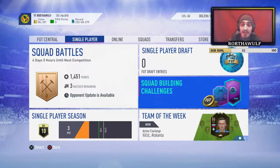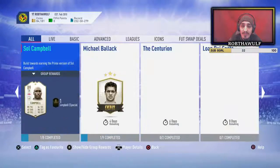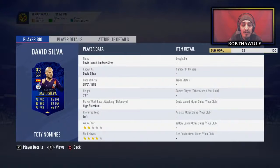I thought it was only gonna be players and packs, but then I saw a post saying this is out - look at this card! Two star weak foot, four star skill moves, but you all know I'm a Man City fan so I have to get this card. It's a 93 rated card - it's not even like the nominees we got, like the Griezmann that was an 89. They actually made this one a boosted card.